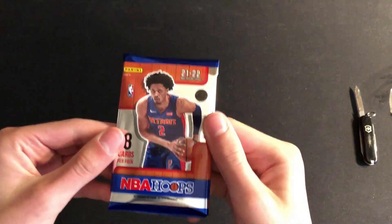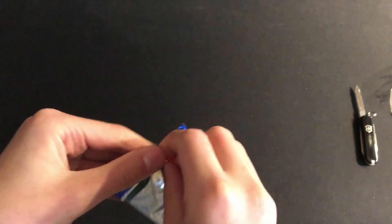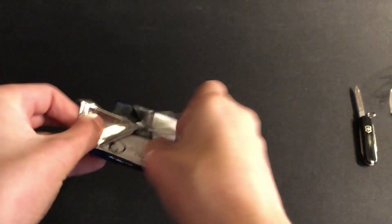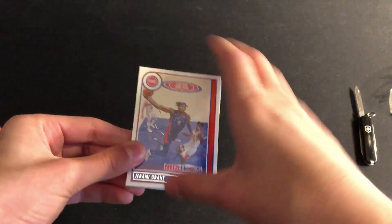Back in for another day — let's open up our first pack of NBA Hoops. We're going to look for some of the big rookies like Cade Cunningham, Scottie Barnes, Jalen Suggs, and others. All right, here we go.